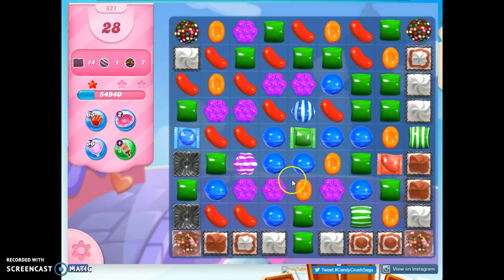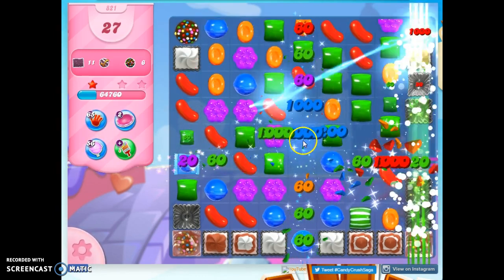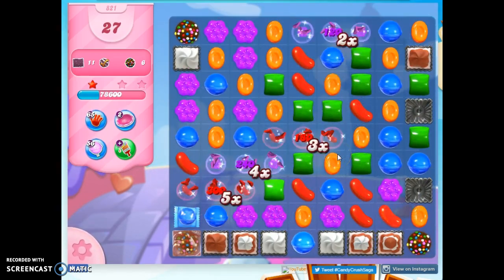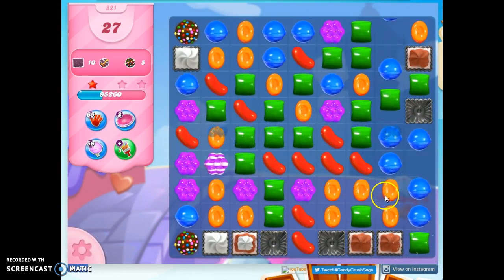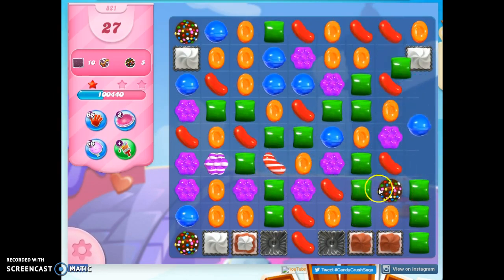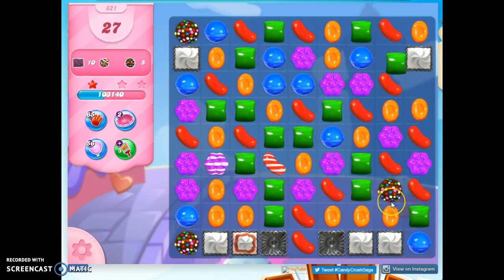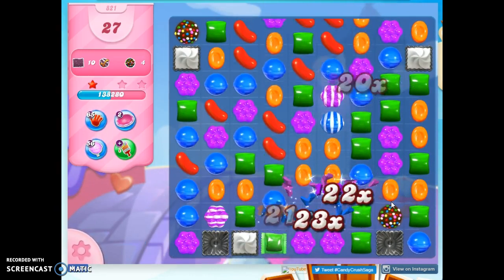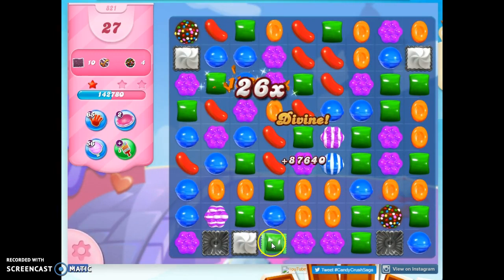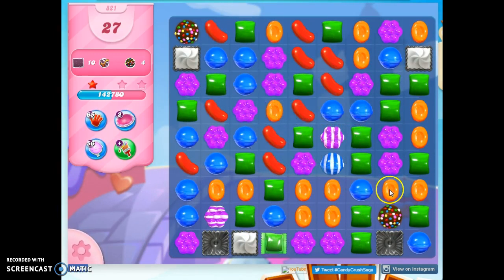I can make a wrapped candy here with these blue. I still need a lot of wrapped candies. The color bomb took out a color, so now's a good time to check if I made any color bombs. We took out another one, but we got a color bomb out of it. More color bombs — we get color bombs and other specials. It's a good thing.